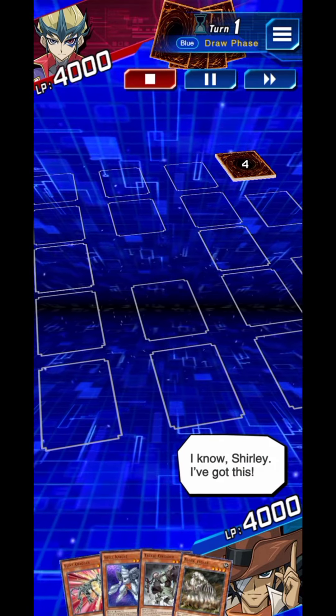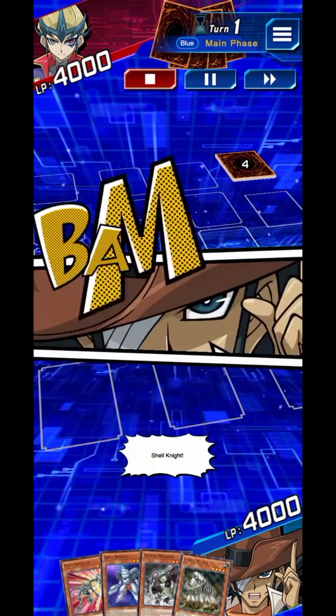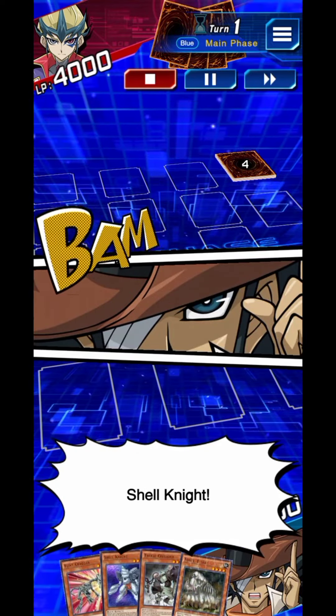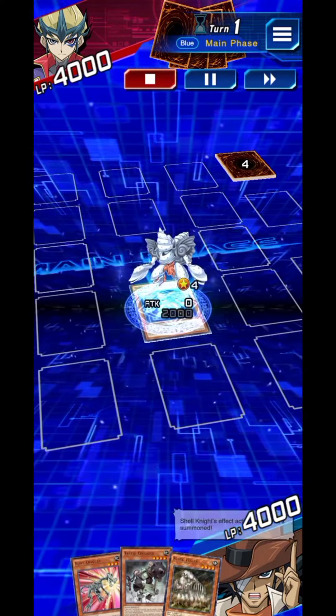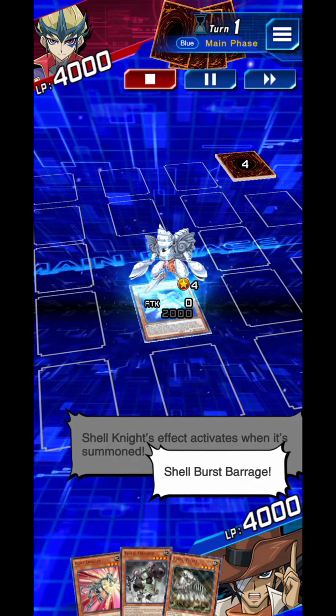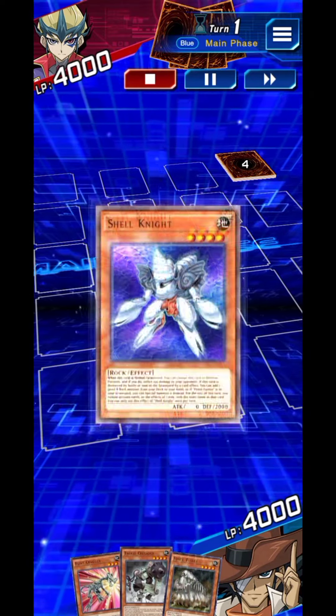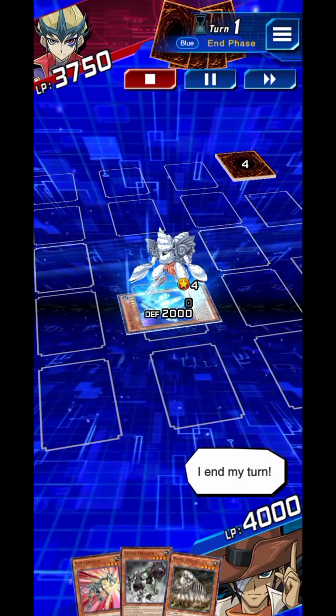I've got this. It's my turn. Shell Knight! Shell Knight's effect activates when it's summoned — Shell Burst Barrage. I end my turn.